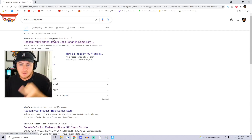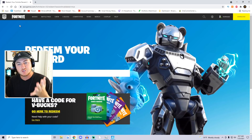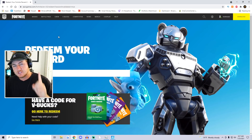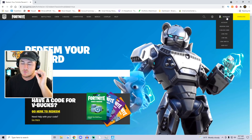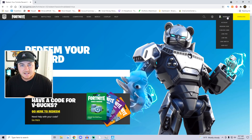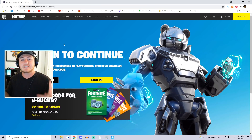You'll know you're in the right place when it takes you to the official Epic Games and Fortnite website. Now, the important thing before entering the codes is you have to make sure you are signed into the right Epic Games account. As you can see, I'm currently signed into my Rocket League account, so I need to sign out and go to my main account so the rewards appear on the correct account when I log into Fortnite.